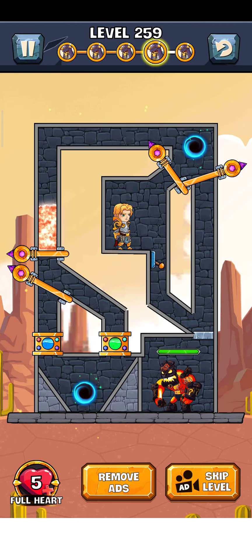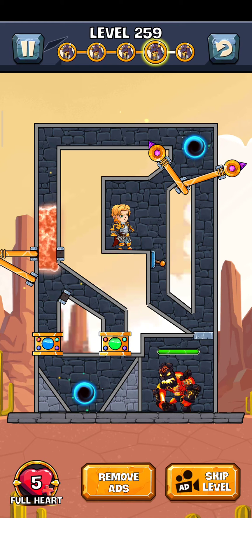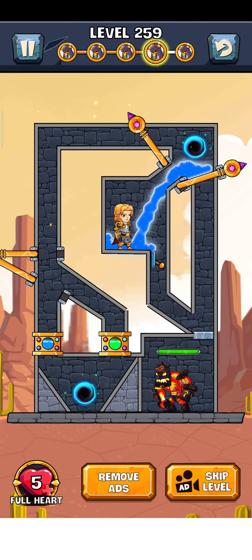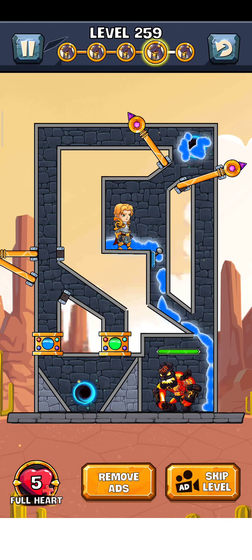Level 259, so let's play it. Here's the lava man — so we generate here. First of all, open this door. I think we generate the water — yes, just leave this lava and generate the water, then swipe it. The button is on, make the wall, and destroy this lava man.